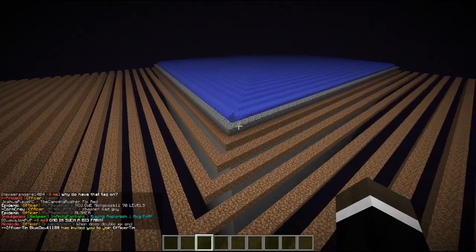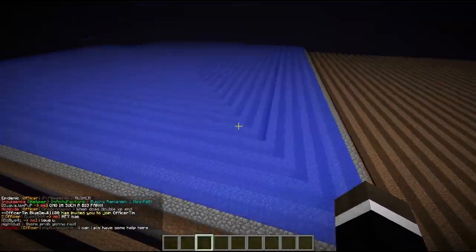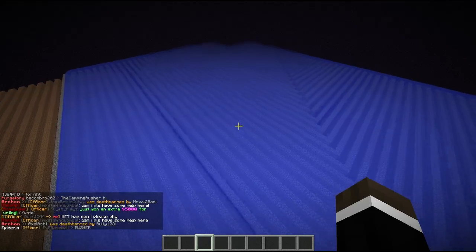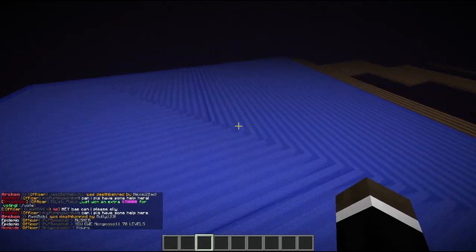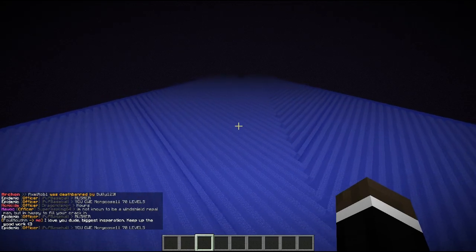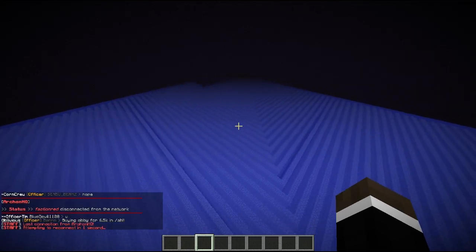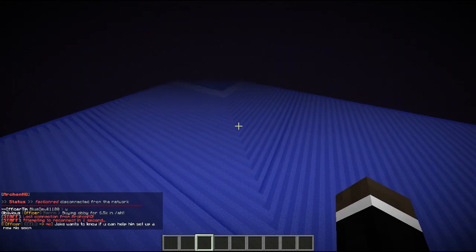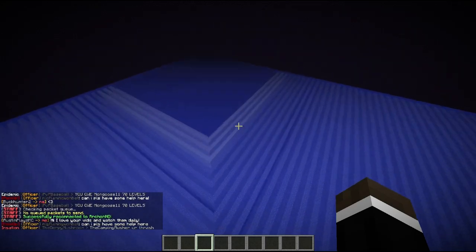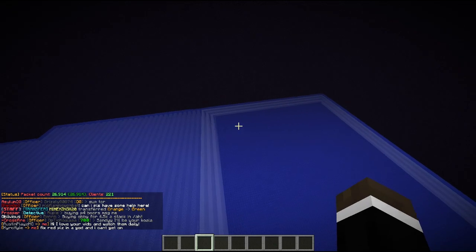Starting off, this base is in the End — I believe it's in the corner. They have over 80 wrap walls. I don't know if that's an exact number, but these are the safest types of walls — they're hardest to raid against. However, these also take the most to gen, so it's a risk on their part.